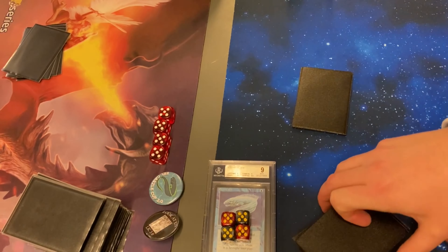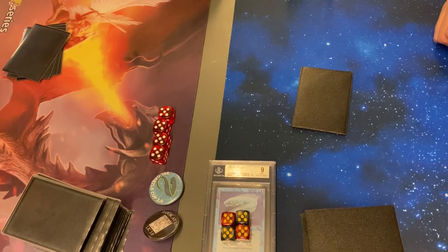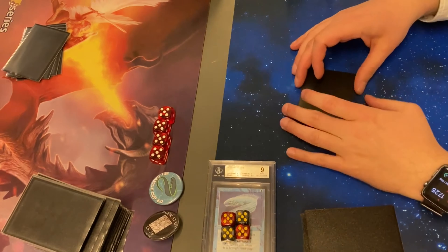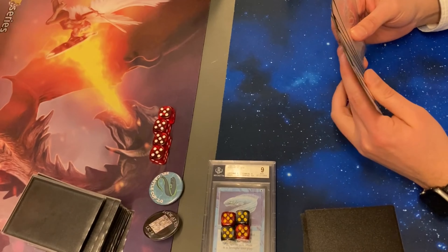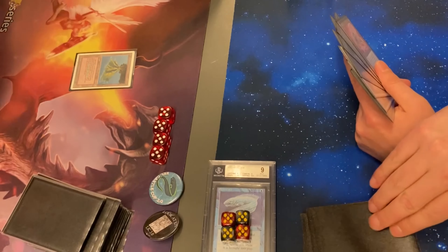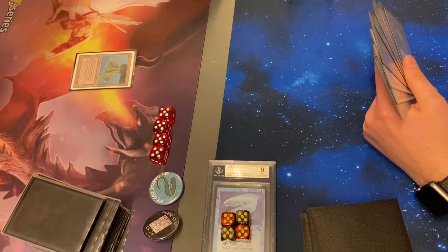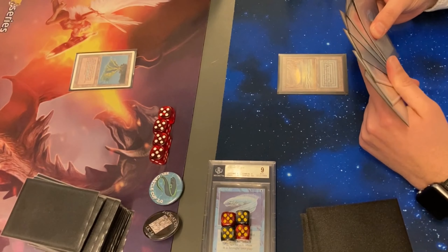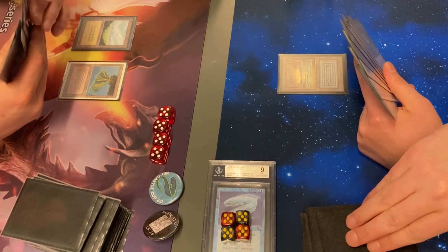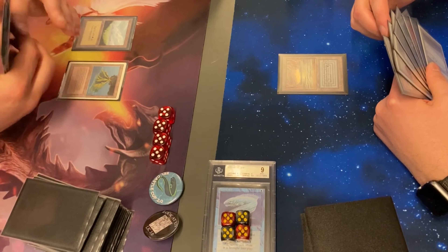The Deck is on the left on the dragon play mat and Robots is on the right. I don't know who's on the play. The moon deck is on the play. Volcanic Island, nothing more. Let's see what Robots can make happen. Underground Sea. Slow starts from both players. Both are fully powered, as far as I know. This is really a cutthroat matchup.